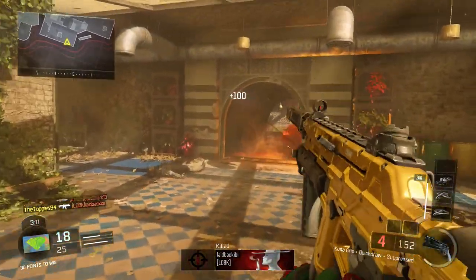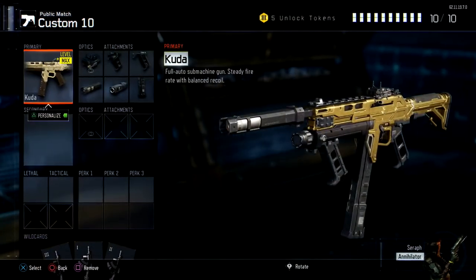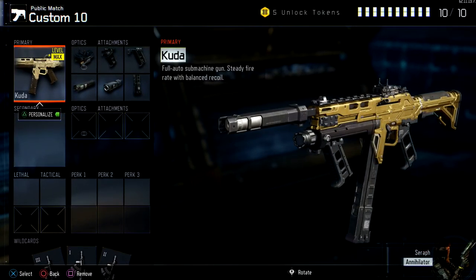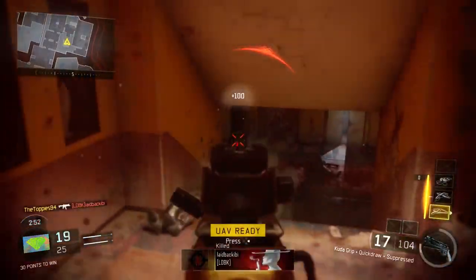The third camo is called Bliss, and for Bliss you need to use the Cuda with an optic and 5 attachments equipped. The class I used was the Cuda with the ELO red dot sight, foregrip, quick draw grip, silencer, long barrel, and extended mags. You don't have to use this exact class — I'd say keep the same class you used before, then add a sight and 2 extra attachments, whichever ones you want.